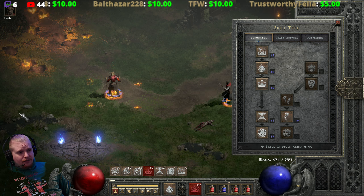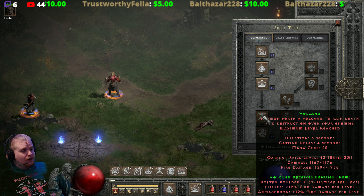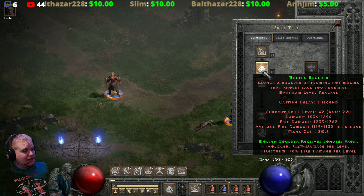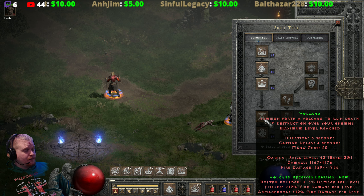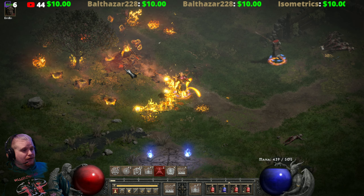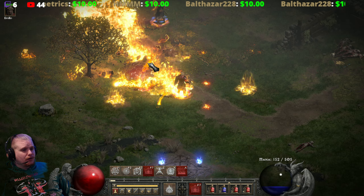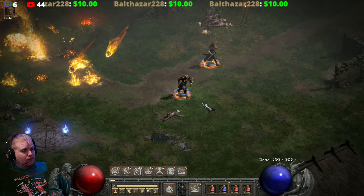You really can't speed this up much with a large amount of Faster Cast Rate. In fact, most skills on this tree are like that: Volcano has a six-second skill duration and a four-second casting delay; Fissure has a two-second casting delay; Molten Boulder has a one-second casting delay; and Firestorm has a 0.6-second casting delay. Because all abilities have casting delays, you don't really spam just Fissure — you spam everything in the tree, keeping Molten Boulders running, fissures running, firestorms going, all at the same time, for pretty high damage output.